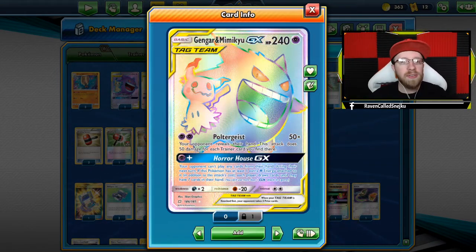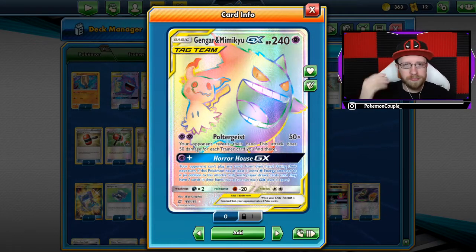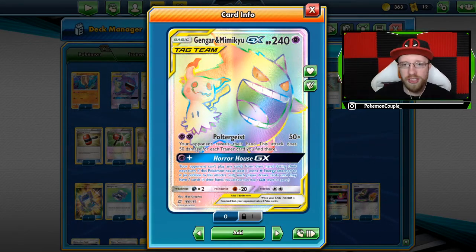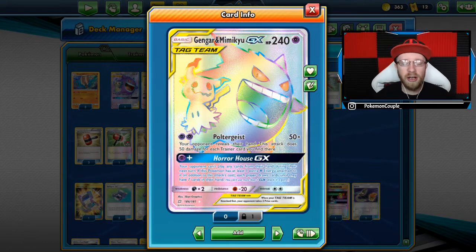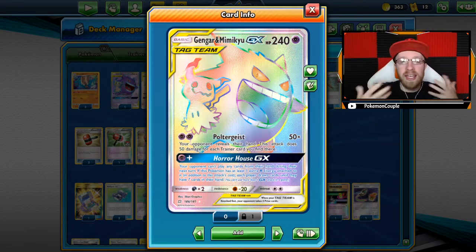So this is going to be a Gengar Mimikyu deck that we all kind of know and love and hate. It's a lock deck, but I was thinking: is this deck really good in the current format? How do you push this deck to its limits for the current format, the current state of standard, after Cosmic Eclipse being released? That is my take on that deck.